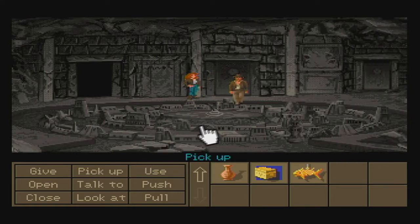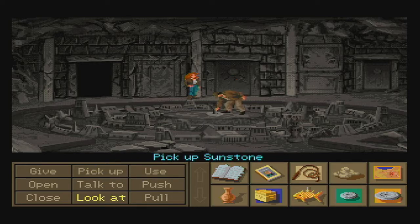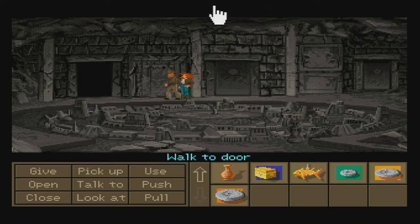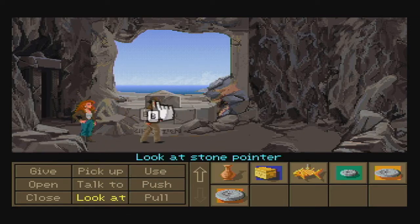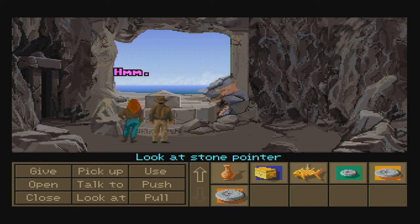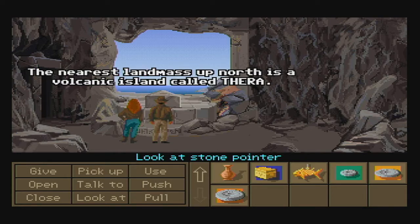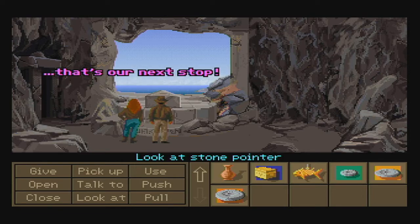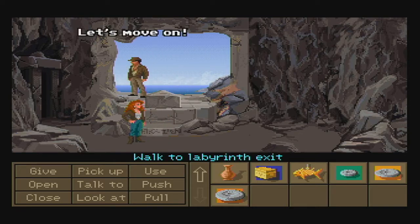Before we do that, we want to pick up the stones — pick up the world stone, the moonstone, and the sunstone. We are not done with them just yet, we're going to need them in the future. Head through the doorway, then look at this stone pointer. According to the inscription, the arrow on this pedestal is pointing north towards the lesser colony of Atlantis. The nearest landmass to the north is a volcanic island called Thera. Well then, that's our next stop. And now we can finally walk to the labyrinth exit and escape this place.